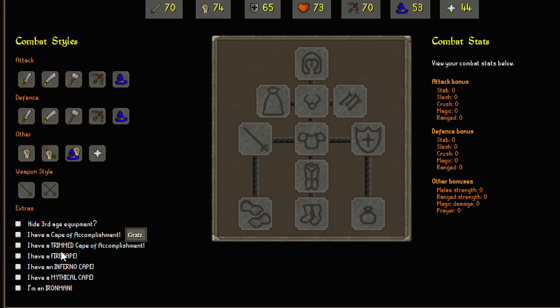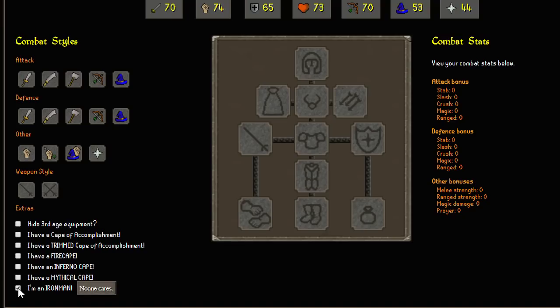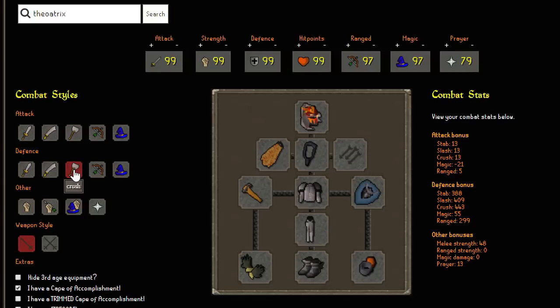Down below that there are some extra checkboxes you can tick to account for which items you have. I'm pretty sure 'I'm an Iron Man' doesn't really do anything, but one that you should probably tick is 'hide third age equipment' because the third age plate body actually gives the highest crush defence in the game.